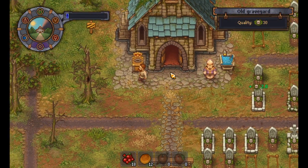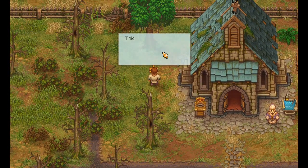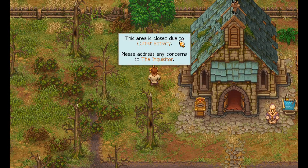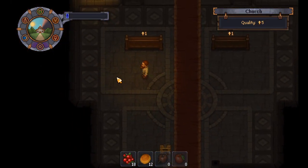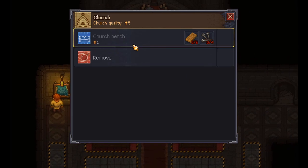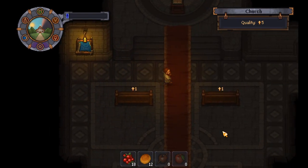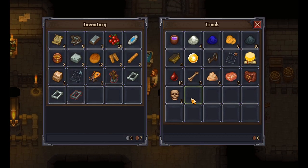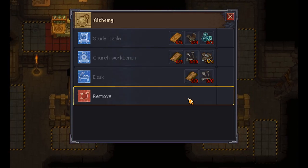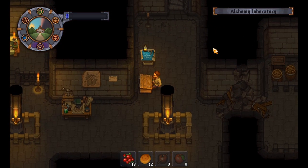We need to upgrade the church. To do that, we need... let's actually examine. Read. Due to cultist activity, please address any concerns. Okay. The inquisitioner. I don't know if I said that right. But to actually have more points right here, we need a church bench - six planks, four nails - and we can add more. We're also going to unlock the desk. We haven't got the desk yet. So that's lacking.